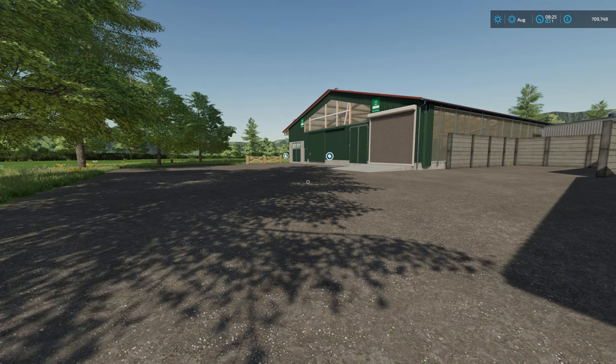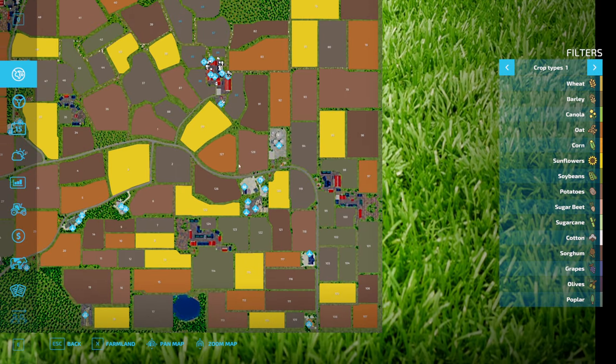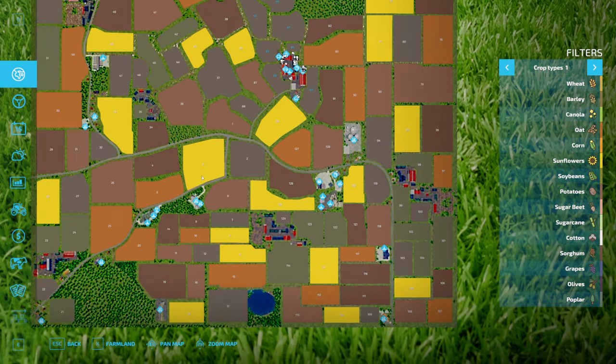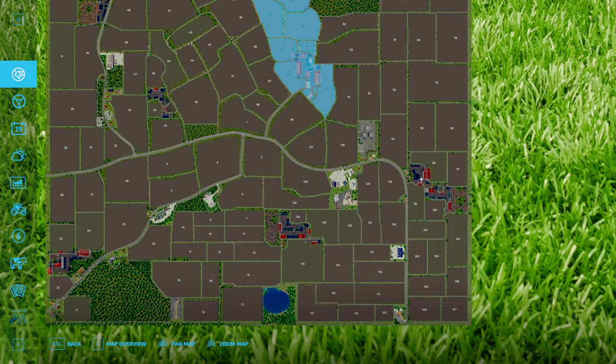So let's go and take a look at one or two of the other farms to see if anything's changed there. As before, when you come into the game whether it be on new farmer, start from scratch, or farm manager - you see all the production areas, all the sell points, everything like that already marked up. But the farms don't actually show you what's on them - you do have to purchase the land for it to show.